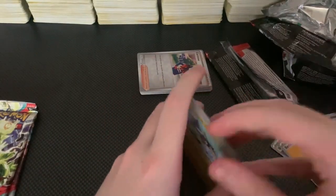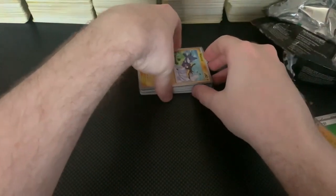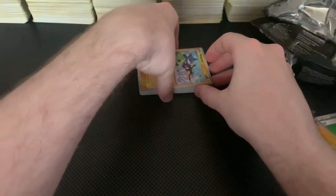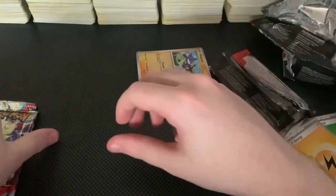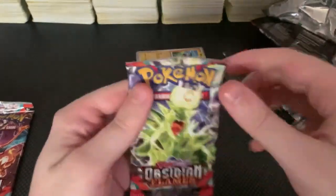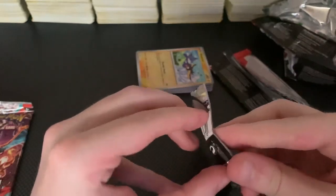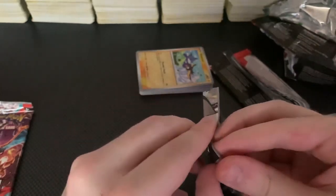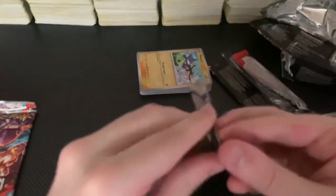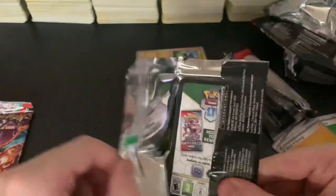We're already doing a little worse than our last one, to be honest. However, that's nothing to scoff at because we just got really lucky on our first pull, I think. Alright, we're going on to Obsidian Flames. Hopefully Tyranitar does us well. Also, these look like Dynamaxed — or what is it, Terastal Pokemon. There we go — our first successful rip! Maybe this will be our pack.